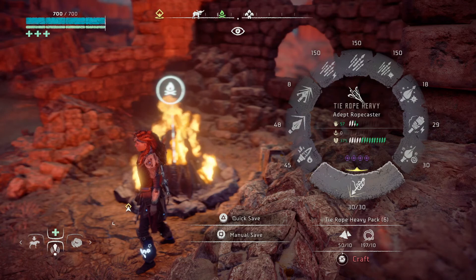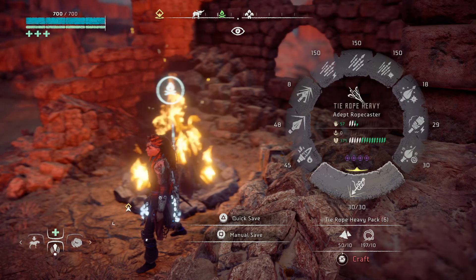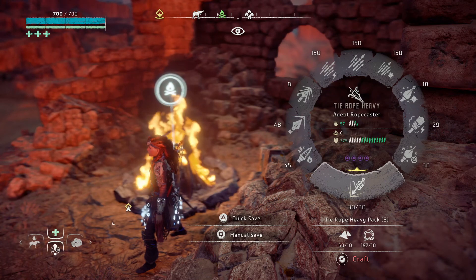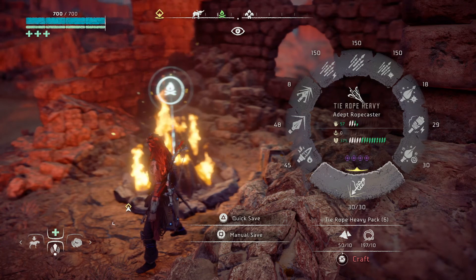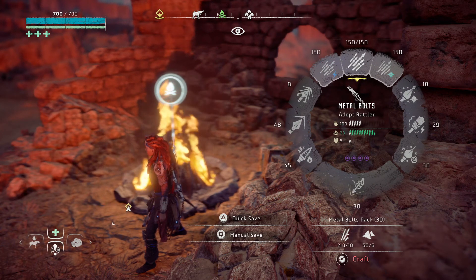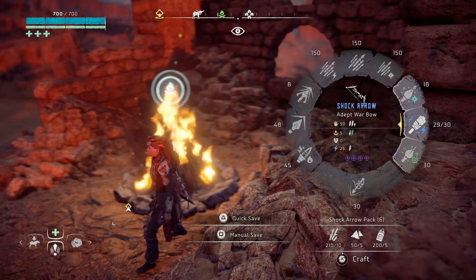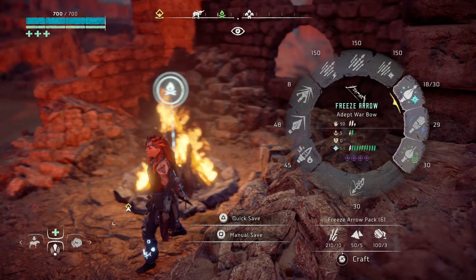What we're going to do is actually tie them down. This Ropecaster will tie them where they can't move, but once you start hitting them they'll be able to get loose eventually. What I'm going to be doing is tie them down, then hit them with these metal bolts — maybe tie them down, freeze them, and then shoot them with the bolts. I don't really know.